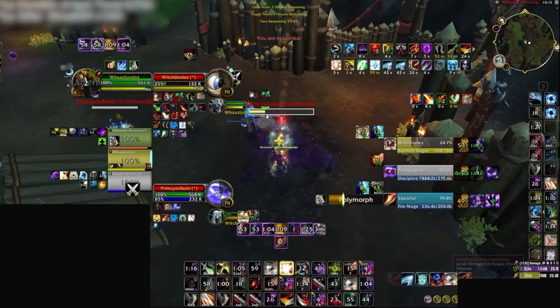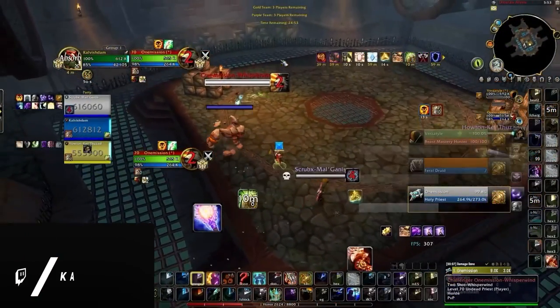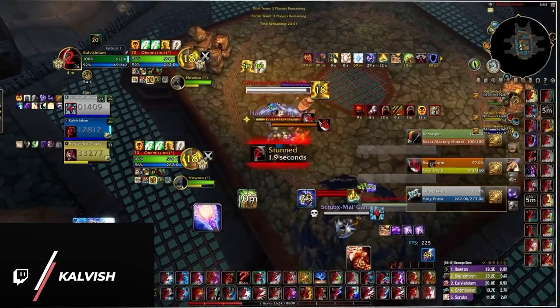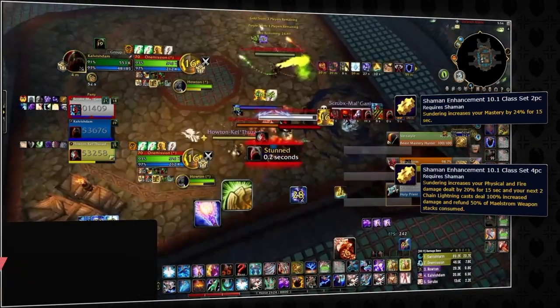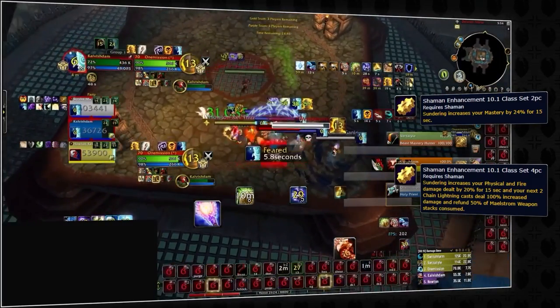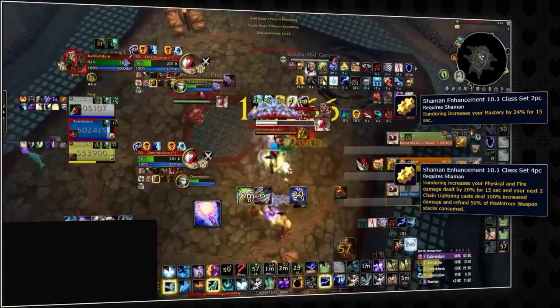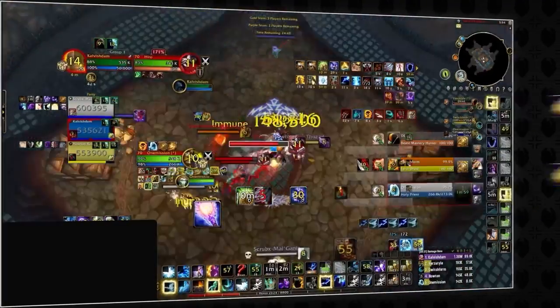Sub Rogues are clearly going to be strong once everyone is running around with tier sets. Ironically, Enhancement Shamans also have one of the better tier sets this season. Their two-set will grant 12% additional mastery and 10% damage bonus whenever their stun is pressed. This means all those one-shot clips you saw early this season probably won't be going away, since Enhance is a huge benefactor from cooldown stacking.